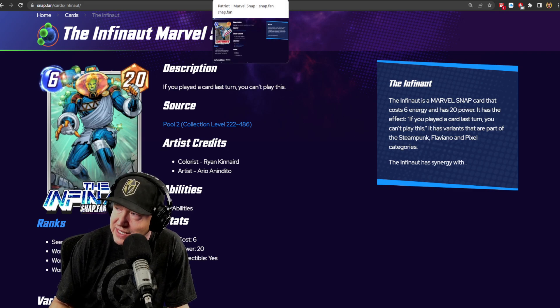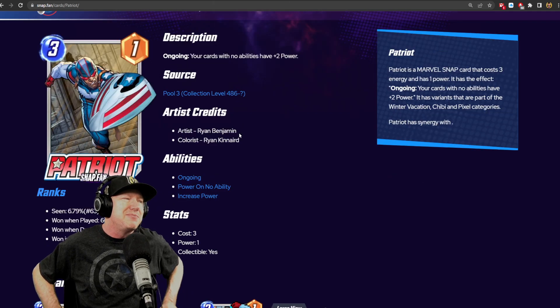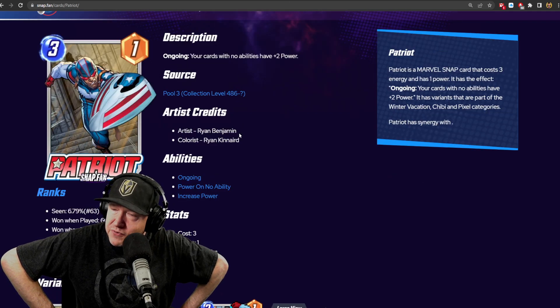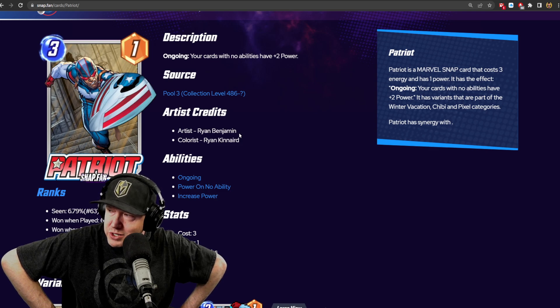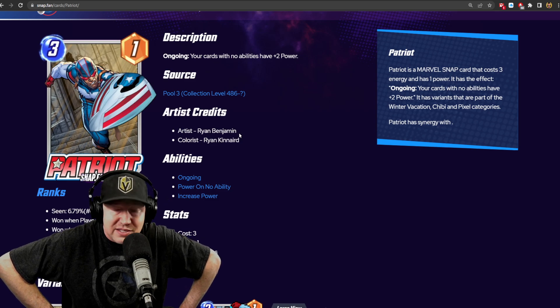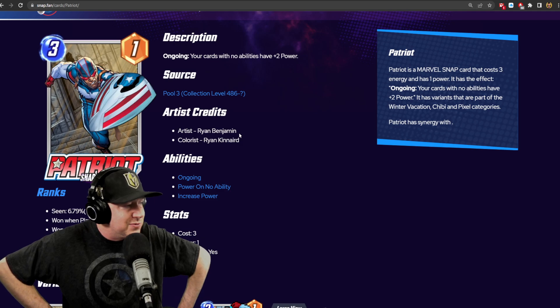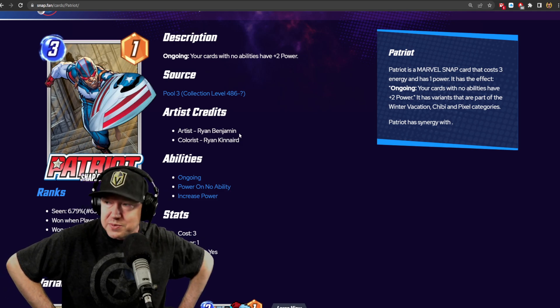Lastly, and I'm not necessarily a fan of this but I may try it, there may be an opportunity for Patriot here. Your cards with no abilities get plus two power, so you drop Patriot down and those rocks get boosted — which a Patriot deck wants to do anyway with cards like Ultron or Debris.